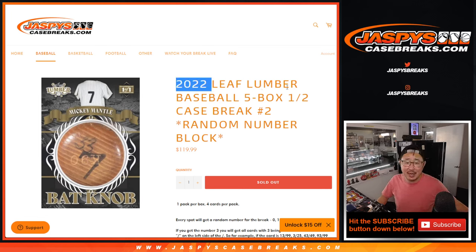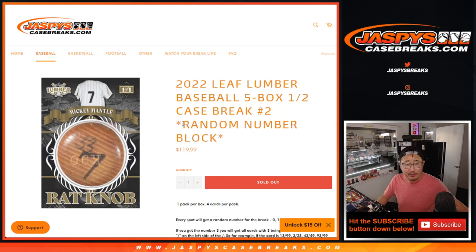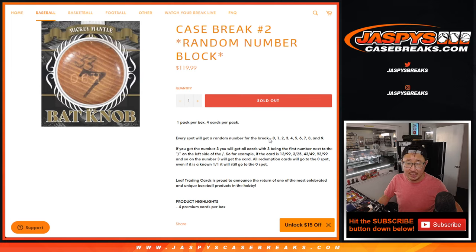Hi everyone, Joe for Jazby's Case Breaks coming at you with 2022 Leaf Lumber Baseball, 5-box half-case random number block break number 2. Now you often see us use this as a filler for teams in a group break or a pick-your-team break, but this is just 5 boxes and all random numbers. If there's any redemptions, even if it's a 1-of-1, it'll still go to zero, so just keep that in mind.